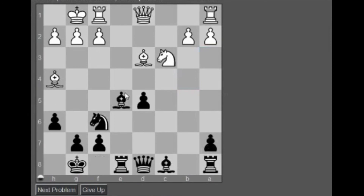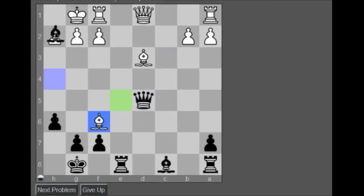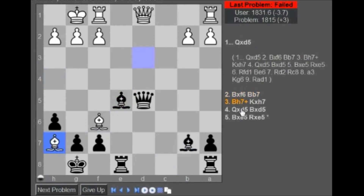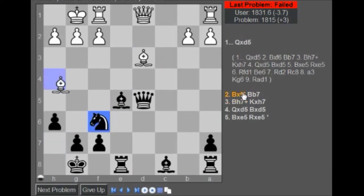Knight takes — now bishop takes, and queen d6 check. Yeah, so take, take, take here, check — no. Bishop b7 — oh well, that's nice. Bishop b7, f3 to take, f3 mates.